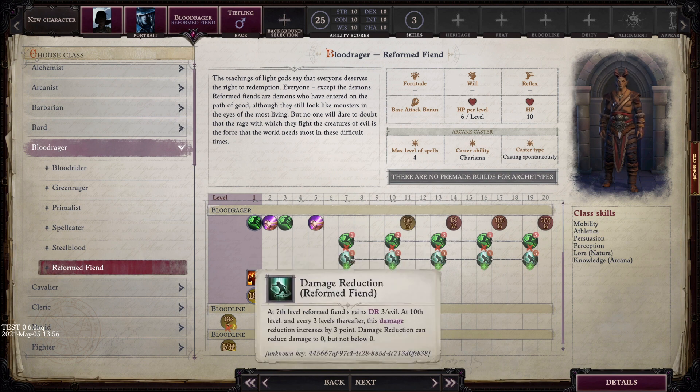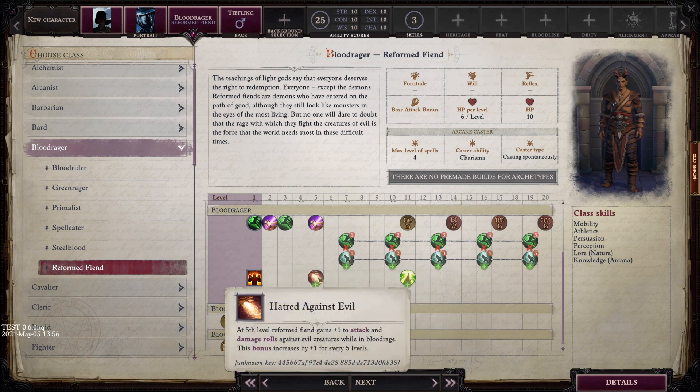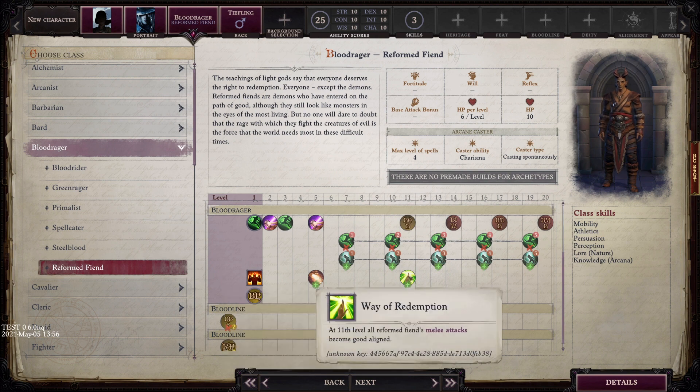In addition to that, we get an ability called Hatred Against Evil. Starting at 5th level, we get +1 to attack and damage rolls against evil creatures while we Blood Rage, and this bonus increases by +1 every five levels. At level 11, we get Way of Redemption, which makes all of our melee attacks good-aligned for the purposes of damage reduction.